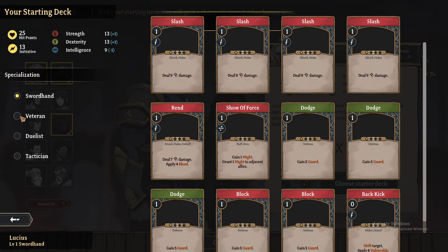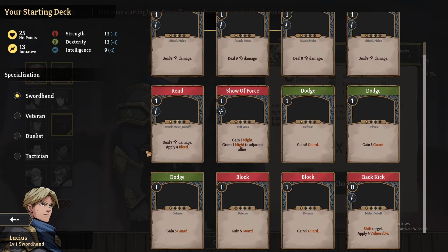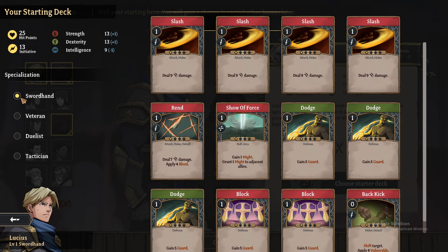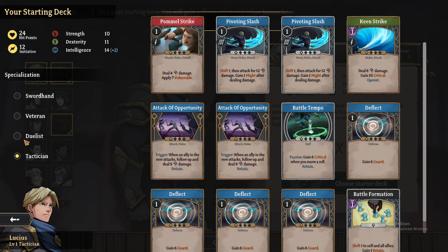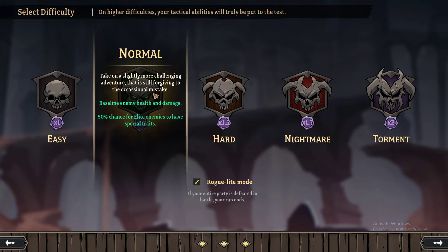There's a starter deck option. I'll just go with the standard start and play. This is slightly more challenging — an adventure that is forgiving to the occasional mistake, baseline health and damage. 50% chance for elite enemies, chance of special traits. Okay — entering the maelstrom gate.